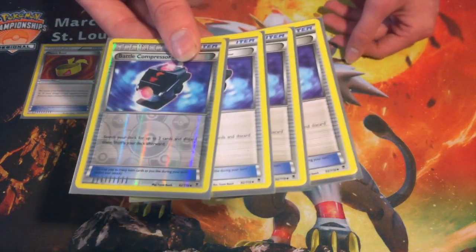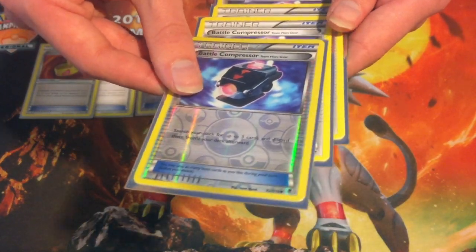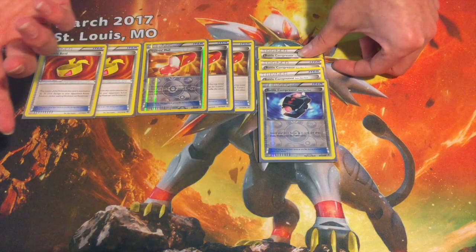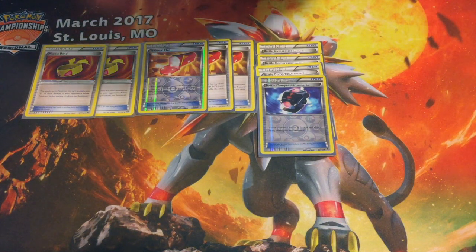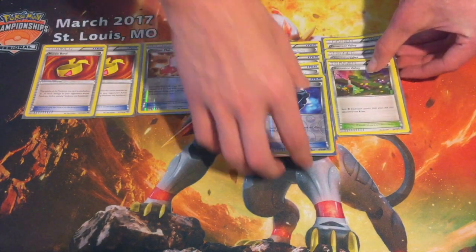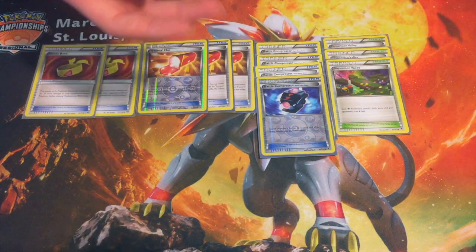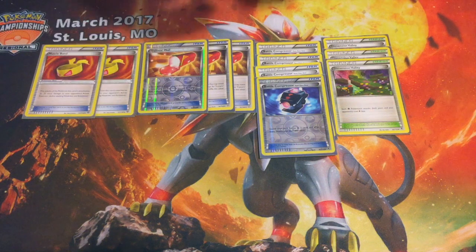Battle Compressor is the heart and soul of the deck — it says discard three cards from your deck. The combo is you discard your Lampents that are dead draws since they never hit the field, and also discard supporters for VS Seekers. The Stadium of choice is Dimensional Valley, which says each of your Psychic Pokemon on the field has one colorless less in their attack cost — so Pumpkaboo's 3 colorless Nightmarch becomes a double colorless, same as Joltik.